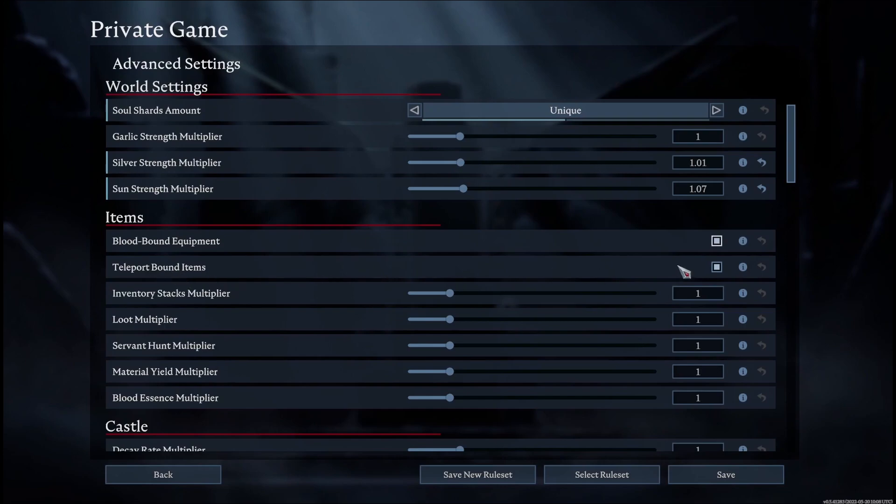Here's teleport bound items — when enabled, some items will prevent you from using waygates. If you enable it, you won't be able to teleport with resource items through waypoints. That's fun for PvP, but you can disable it for PvE since it just extends travel time when you want to transfer a few ingots.